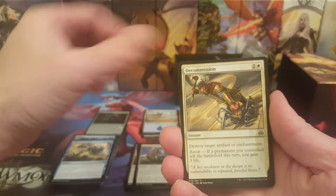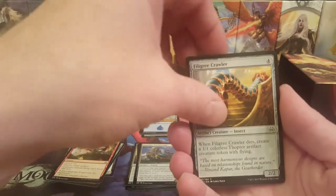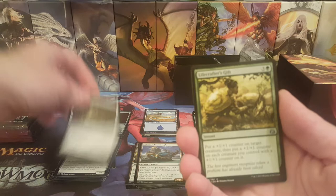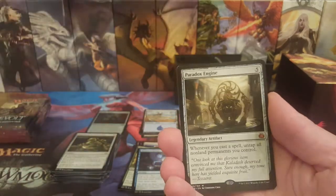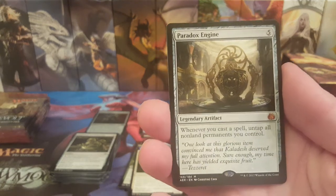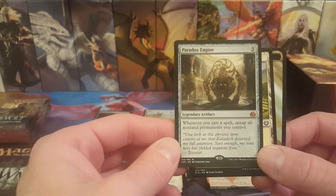Pack five: Leaving the Dust, Decommission, Frontline Rebel, Silkweaver Elite, Defiant Salvager, Prey Upon, Destructive Tampering, Filigree Crawler, Augmenting Automaton, Implement of Combustion. First uncommon is Lifecrafter's Gift, Reverse Engineer, Felidar Guardian — and the rare — oh, there we go! PARADOX ENGINE! Ding ding ding ding ding! That's worth the box price right there! Whenever you cast a spell, untap all non-land permanents you control. Plus a Planes and Energy Reserve.